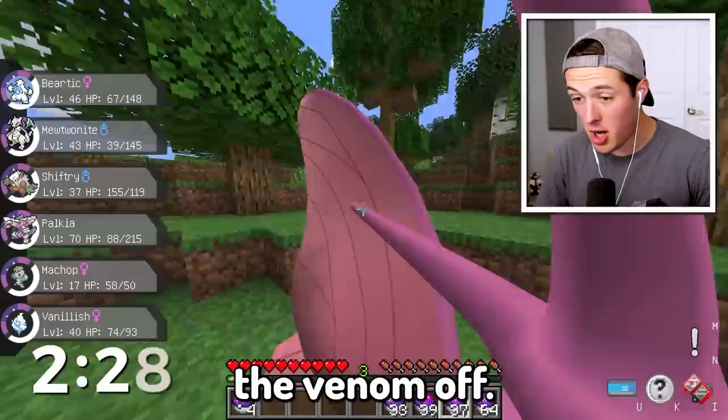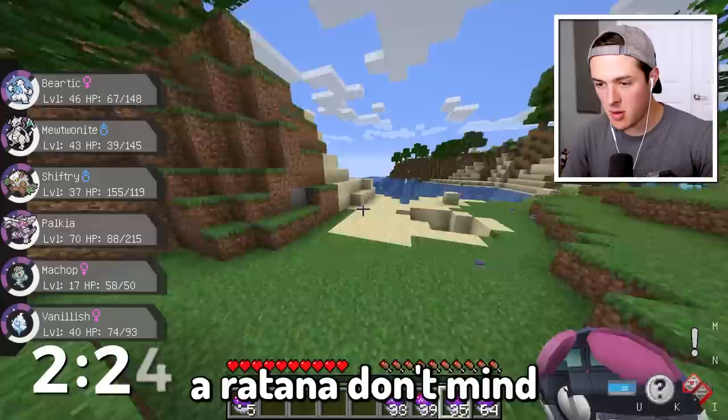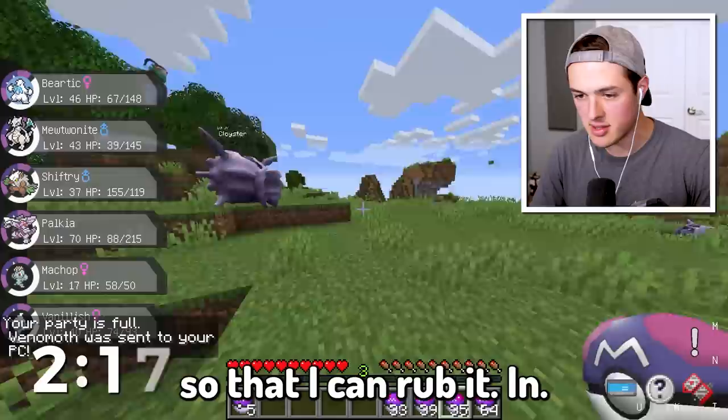Oh, I see more purple. This is a light purple but we're going to go ahead and capture the Venomoth, and I also saw a Rattata in the corner of my eye. I'm definitely, for sure, 1000% not going to use the Rattata, but I just want to make sure I have more Pokemon than Alec so I can rub it in. The Cloyster is actually also really purple.